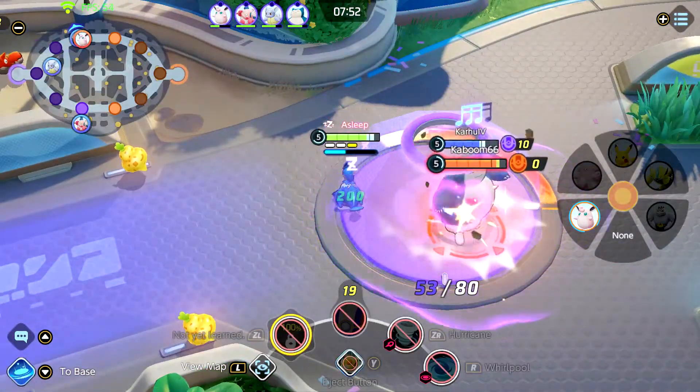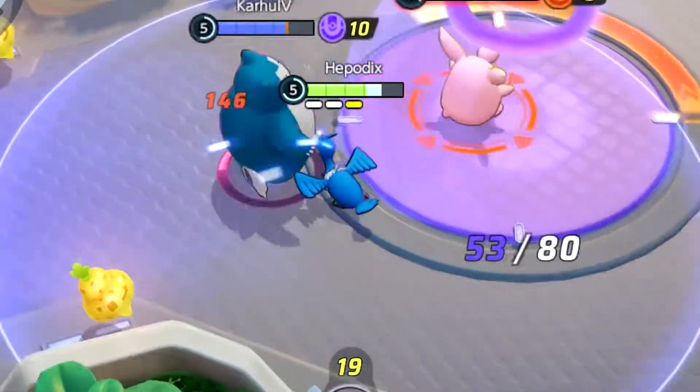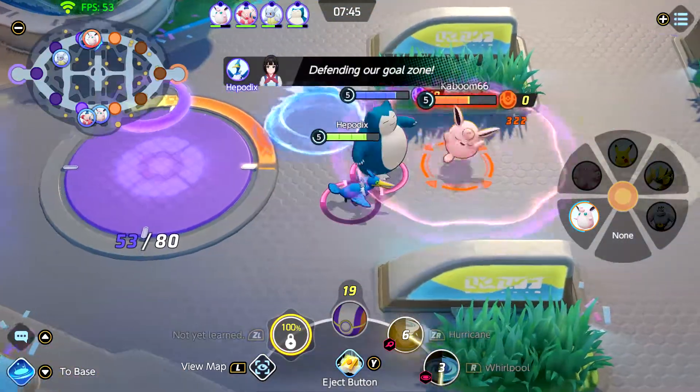Then I have this bug with Cramorant — this guy just doesn't do the auto attacks. I'm trying to attack this Wigglytuff but it just looks like Cramorant is trying to sneeze. But after I use Hurricane, the auto attacks work just fine.